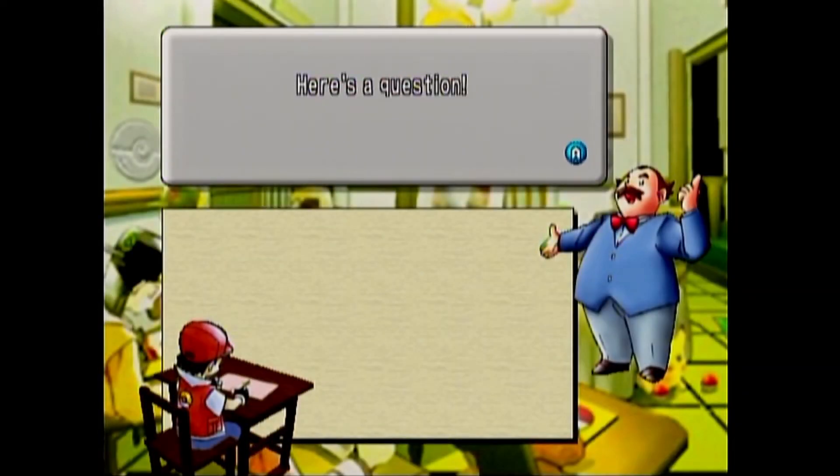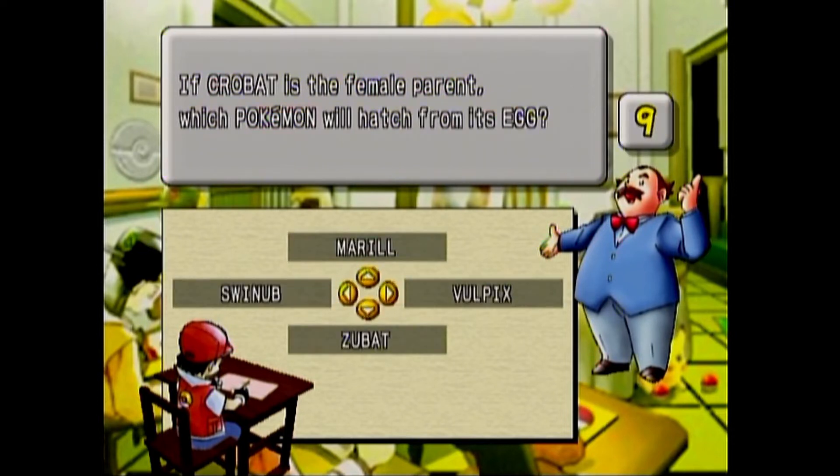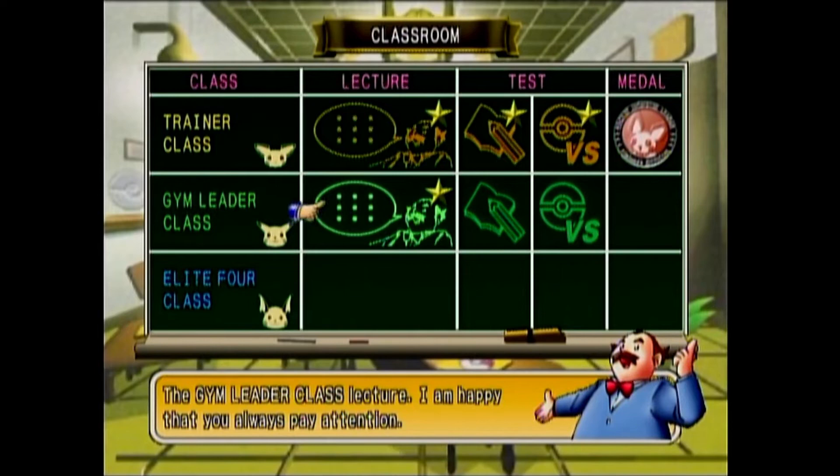All right, the final question: if Crobat is the female parent, which Pokemon will hatch from its egg? Well, that would be a Zubat. That's correct. All right, so that is all of the lessons. Let's go to the test.